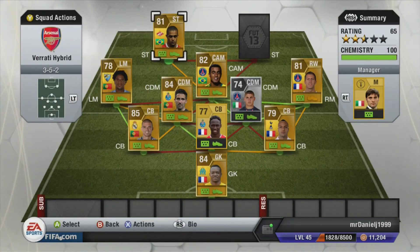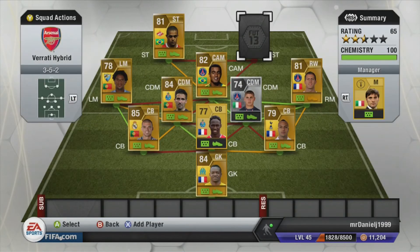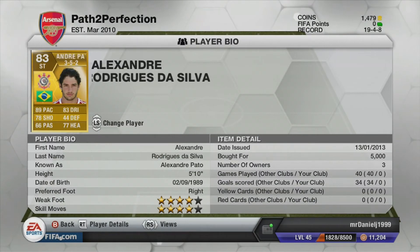Our first striker is Wellerton from Spartak Moscow. He cost me 2.4k, does the job, with 92 pace, 4 star skill moves and 4 star weak foot. Our second striker is Alexandre Pato — also 4 star skills and 4 star weak foot, really pacey, really similar to Wellerton. He cost me 5k and is the transferred version from AC Milan to Corinthians.